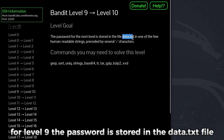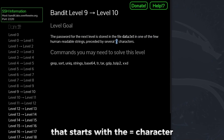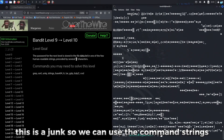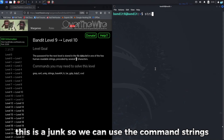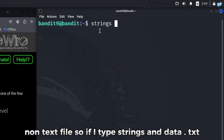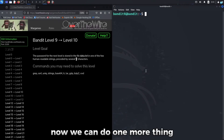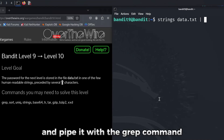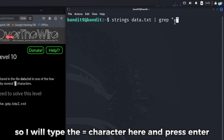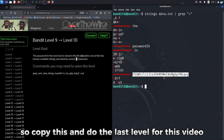For level 9, the password is stored in data.txt and is one of the few human readable strings that starts with the equal character. If I cat data.txt, I can see the file is not readable — it is binary junk. We can use the strings command, which extracts human readable text from a binary or non-text file. I'll pipe strings data.txt with grep for the equal character: strings data.txt | grep "=". I can see the password is the string starting with equal signs.